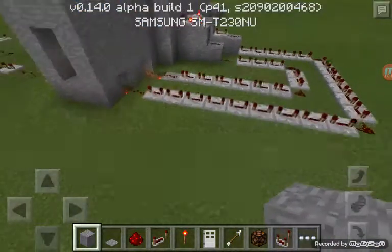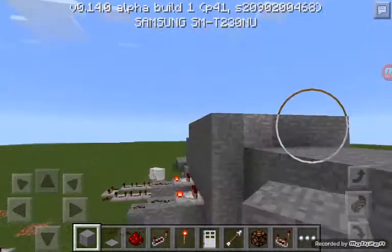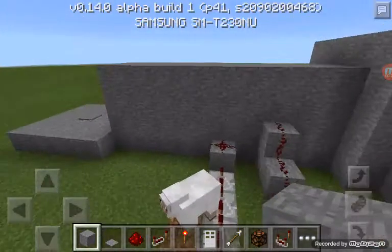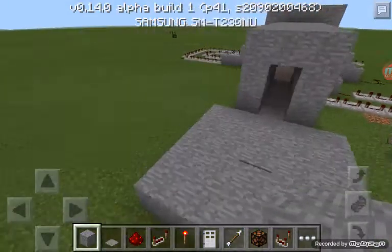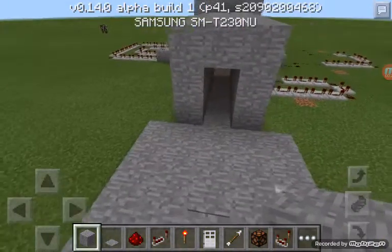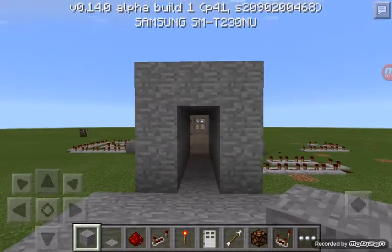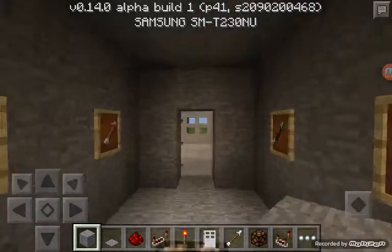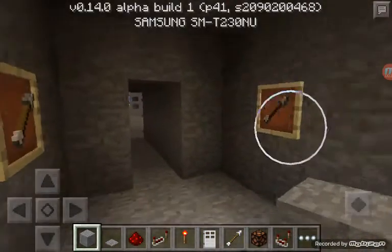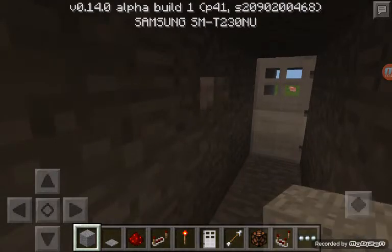I'm in 0.14.0 alpha build 1. So what I did is when you step on this it gives you enough time to actually walk there. You don't have to sprint, you can only just walk it. As soon as you get there it opens. But then you're in this room, and if you can't beat it you can use that button right here. I'll open that door in a little bit.